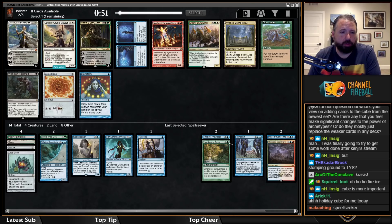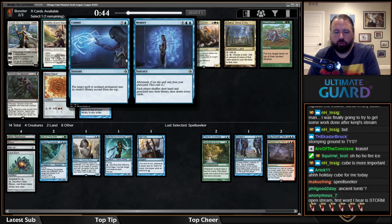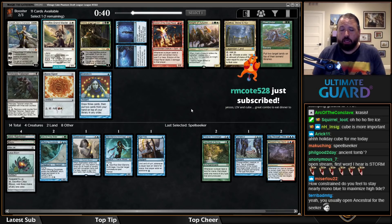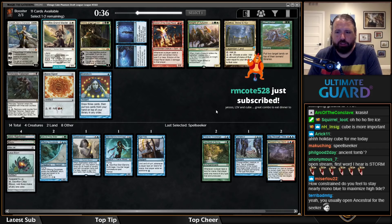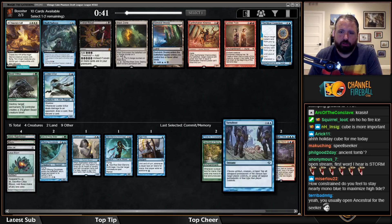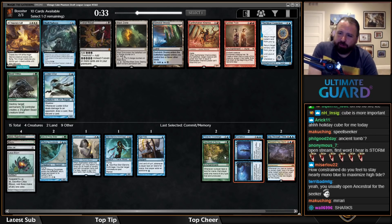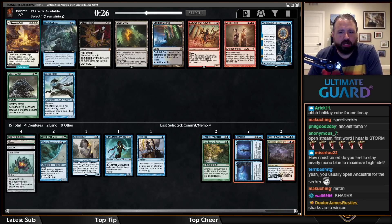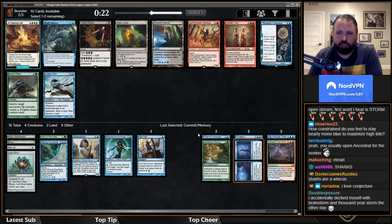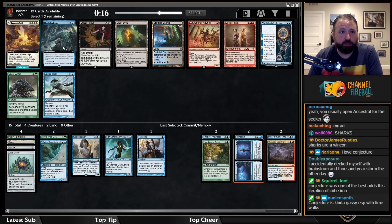I really like Commit//Memory — it's perfect in these style of decks. You keep up Commit on turn four or five, stop them from doing whatever they're doing, then flash back Memory later. There's also Brainstorm and Thousand-Year Storm. I'm considering Narset's Reversal to get back a High Tide or a Thirst — I've got a bunch of instants, not many sorceries. There's also Shark Typhoon, which is defensive. I put a high value on cards like Commit//Memory and Shark Typhoon — I'm going to take Shark Typhoon.